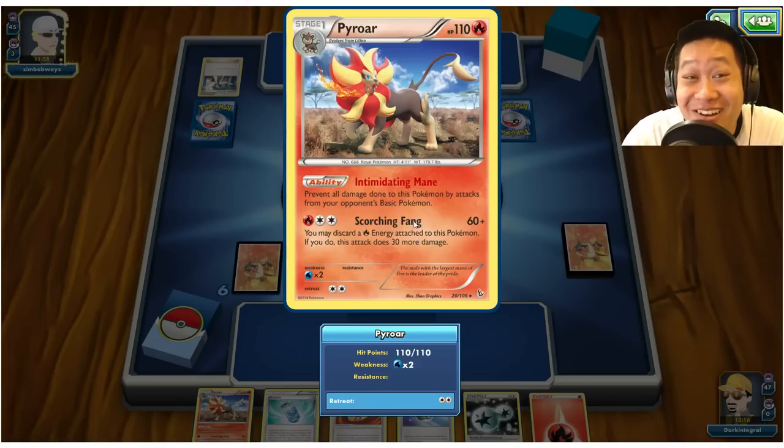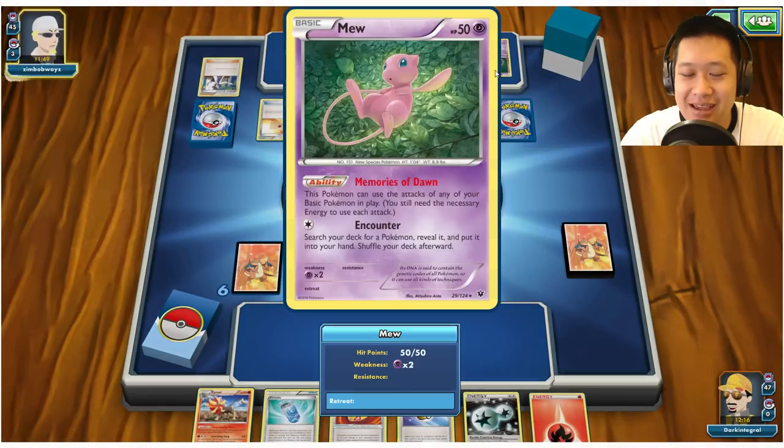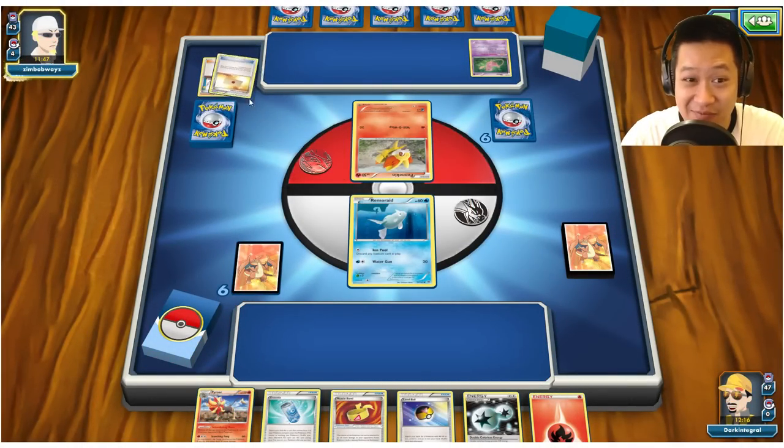Welcome to the final round of the tournament. It is a fellow fire deck, I think. I'm going to play My Beats Your Soul from Angel Beats. What in the world — Mew, Grass, and Fire energy? How does this work? Mew is getting energy, and this Fennekin is probably going down.